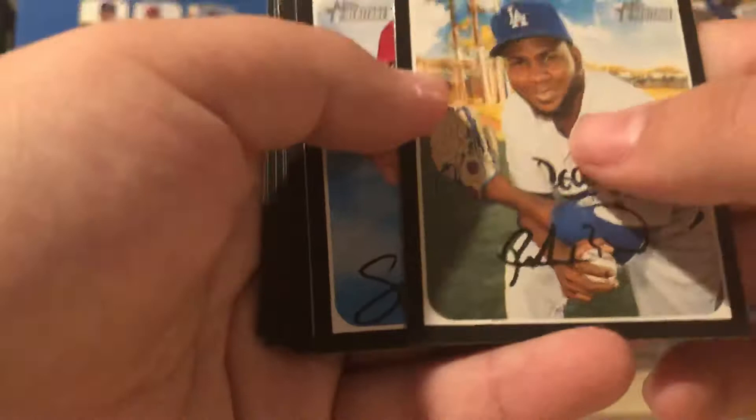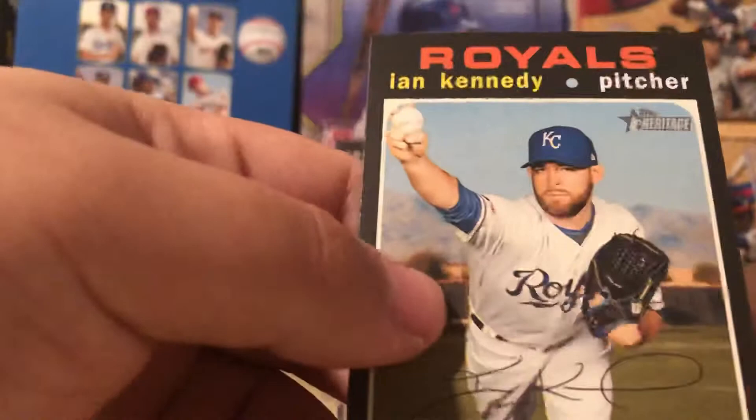Pedro Baez, Griffin Canning, Austin Hayes, Gerrit Cole and Jim Palmer then and now, Nick Solak, Brock Burke, Dominic Smith, Trevor Richards and Ian Kennedy. We do not have a short print. One Bo Bichette in two packs — not bad, not bad at all.